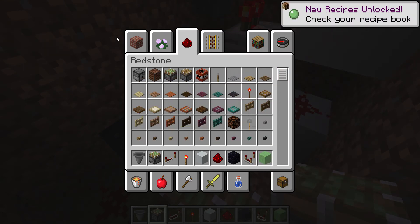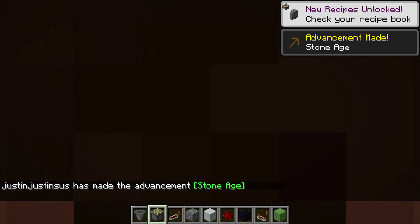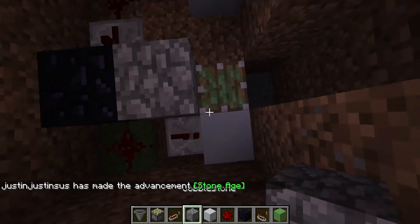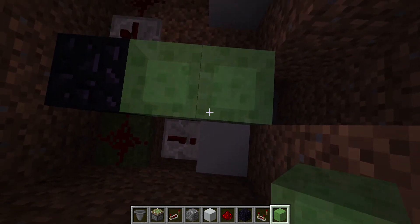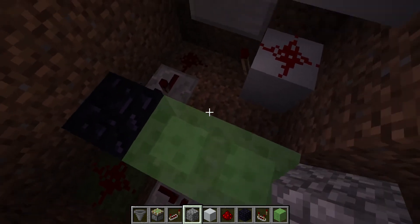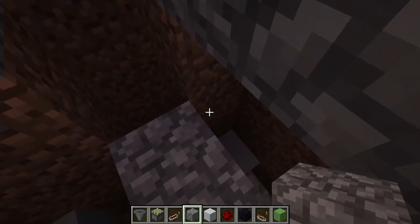Then whatever your floor is made out of — for mine it's cobblestone — I'll use cobblestone like that. Place the slab first, then cobblestone. If you don't want this ugly face showing, then use your obsidian to cover these up.